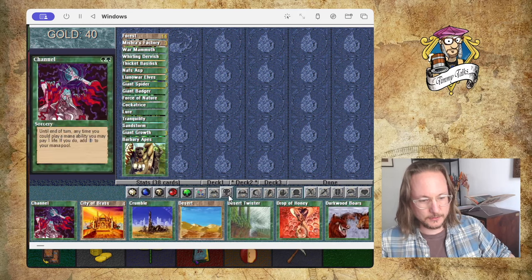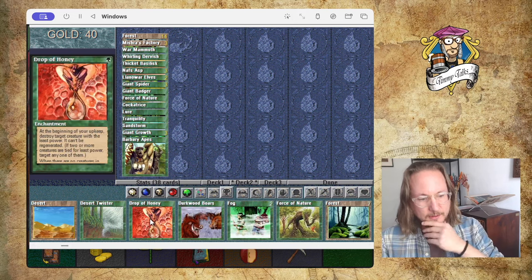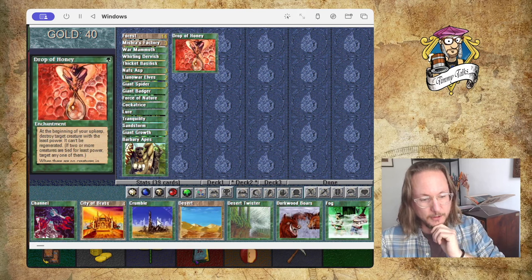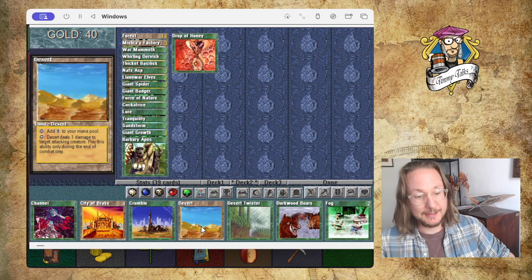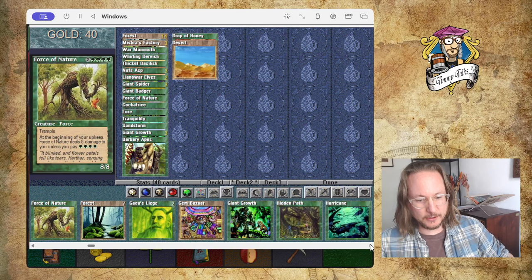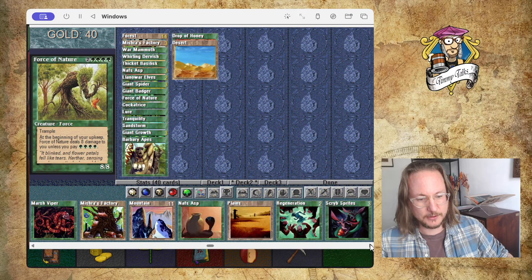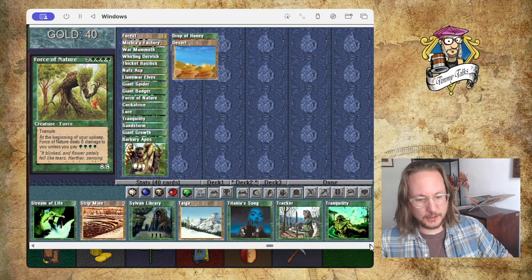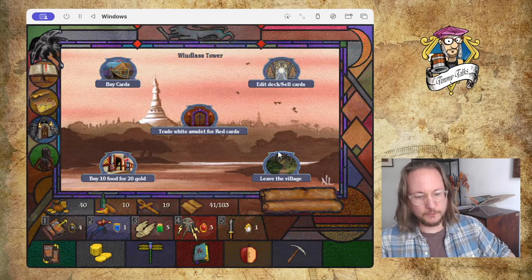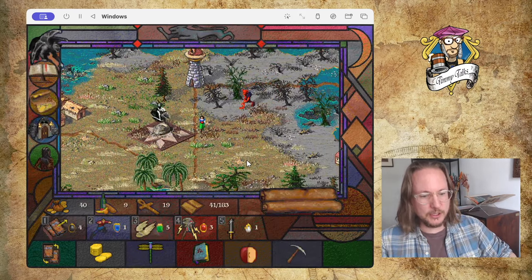Probably Apes could work. Drop of Honey — I like Drop of Honey. Destroy the creature with the least power. So if we've got a lot of smaller creatures, I'm going to play Drop of Honey. Desert could be good. Let's play another Tranquility. Taiga and Tranquility — so we're going to play two Tranquility. I feel good. Into the dungeon.